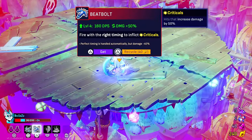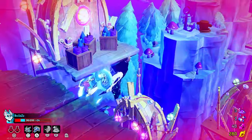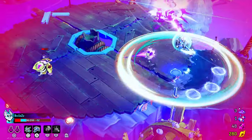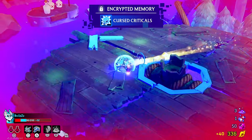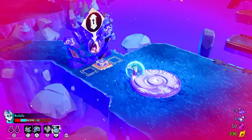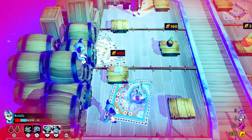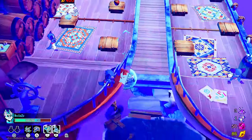An upgraded one — perfect timing is handled automatically, but no. I prefer having my multi-shot. Where do we go? We came from there — oh, here. Maybe if I'm lucky I can find a hidden area where we can go and buy a healing potion. Healing potion is 400 — really? I think we go with this, and we are out of money.